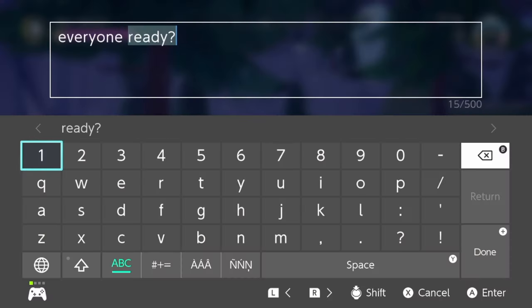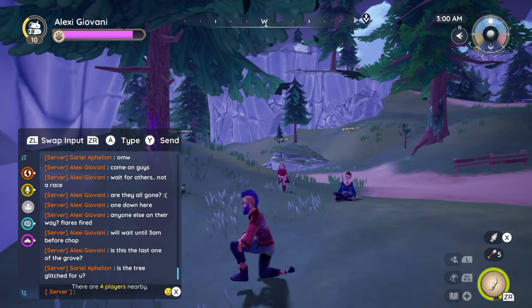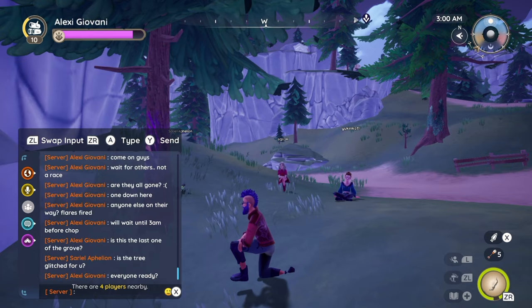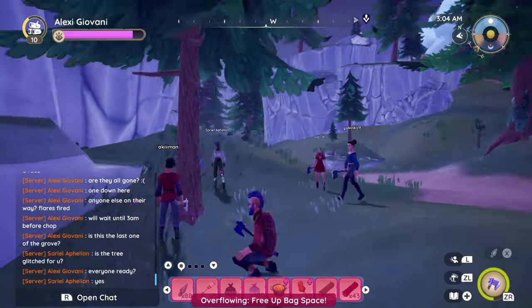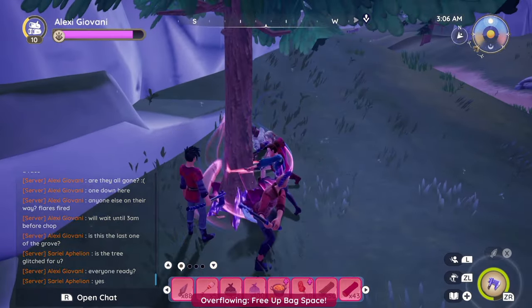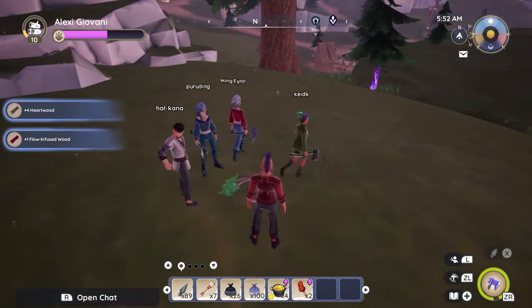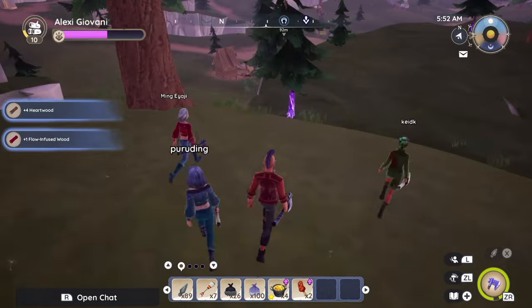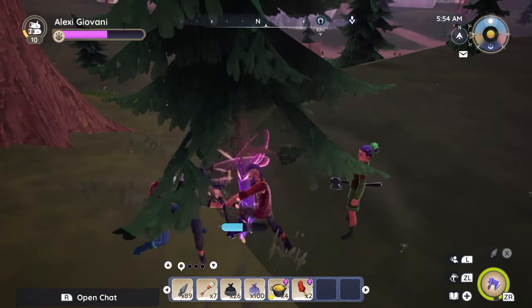When the target chop time is reached, confirm in chat when you're about to start so everyone can gather around a starting tree. Equipping the axe or jumping up from a kneel or sit is another visual cue that you're about to begin. And don't rush from tree to tree — if you rush, everyone rushes; it's infectious. Instead, walk tree to tree so others have a chance to catch up.